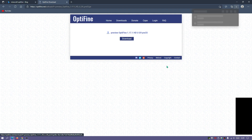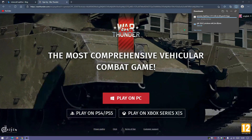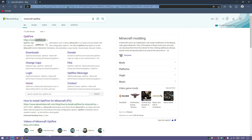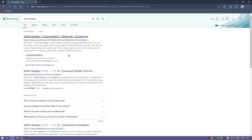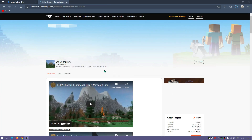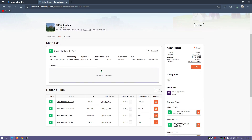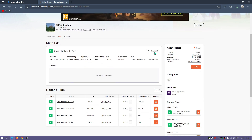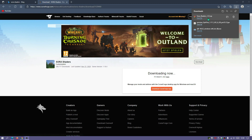The latest OptiFine preview version for 1.17.1 is the pre-33 file - click the mirror link to download it. Once that's finished downloading, go ahead and get the Sora Shaders file by typing 'Sora Shaders' in your search bar and going to the CurseForge link. Click on Files and then click Download for the latest release of the Sora Shaders file. Once all three files are downloaded, place them on your desktop and we'll install them.